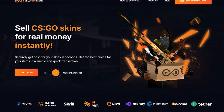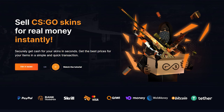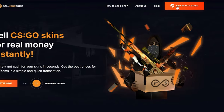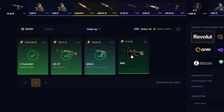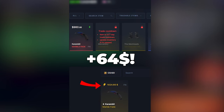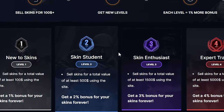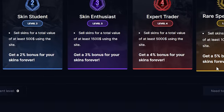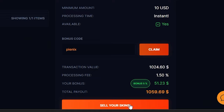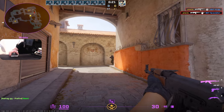Before we continue, a quick shout out to my sponsor SellYourSkins. If you want to sell your CS2 skins quickly, easily, and safely, check out sellyourskins.com through the link in the description. Sign in with Steam, click the skins you want to sell, accept the trade, and you'll receive your money in just a couple of minutes. They offer higher prices than other cashout sites, and you can get paid via Revolut, bank transfer, PayPal, and other methods. You can also get up to five percent more cash with their site ranking system. Using the link in the description and my promo code Pianix gives you an extra five percent as well.